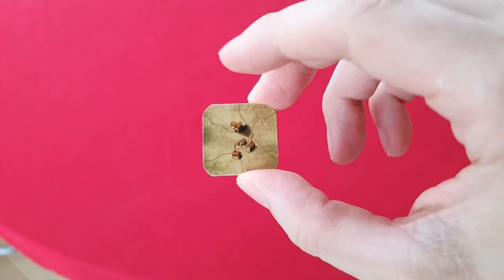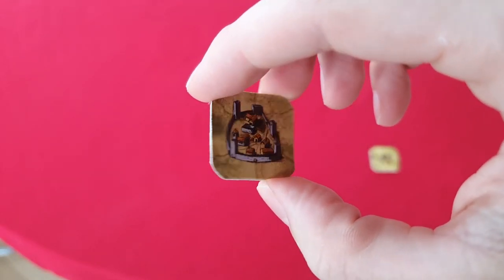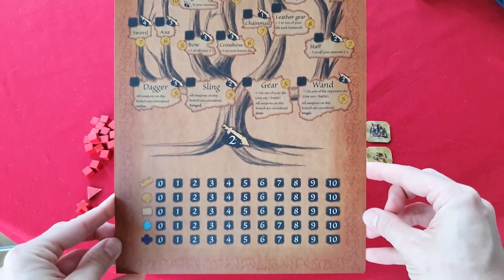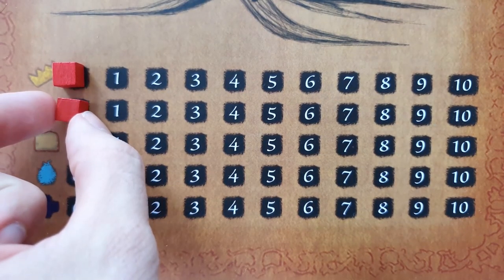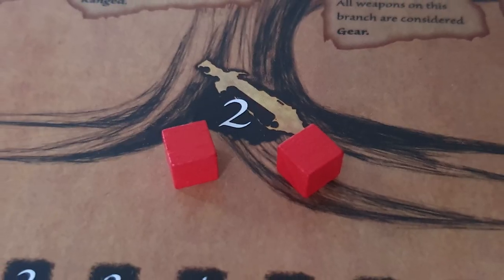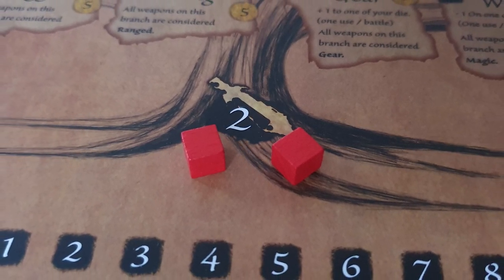Hand each player the following components: one double-sided village and town tile, one double-sided fort and citadel tile, 17 cubes, a travel marker and a character meeple in their chosen colour, one tech tree board and two attack dice. Using their own cubes, players set their score tracker on the bottom of the player board as follows: zero victory points, zero gold, zero resources, two influence and ten health. Then place two other cubes underneath their tech tree, ready to track any upgrades they acquire during the game.